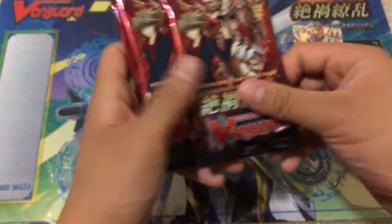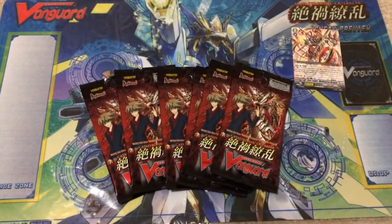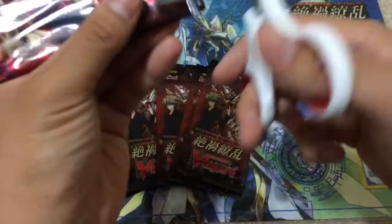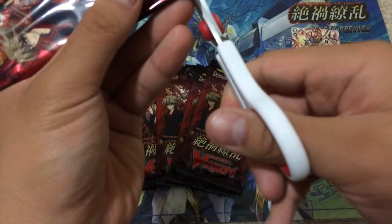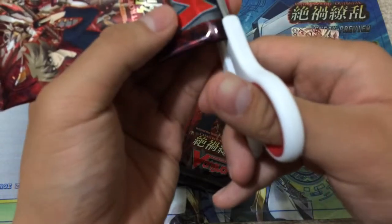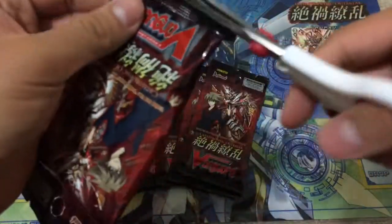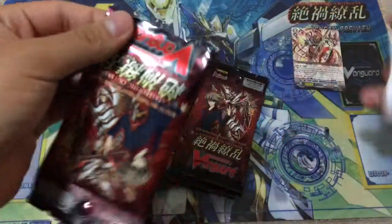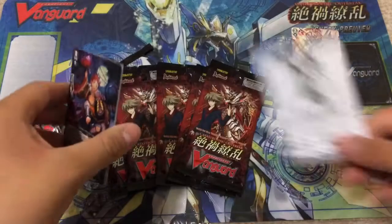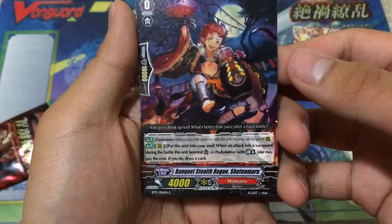Let's set that aside and get to our 6 packs of Catastrophic Outbreak. I'm going to open these with scissors to keep the packaging because that pack art looks amazing. In this set I believe it should be Murakumo, Great Nature, some Celestial stuff, as well as Granblue getting support, Link Joker, and Aqua Force I believe is the last main one. You also get this little promotional card insert.